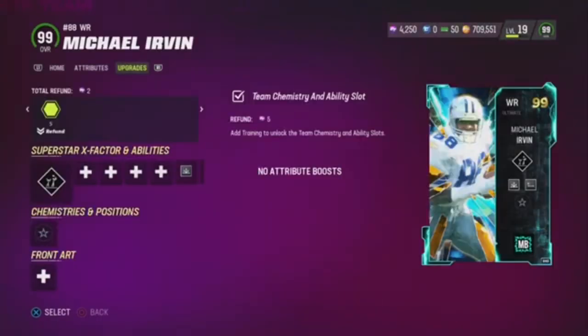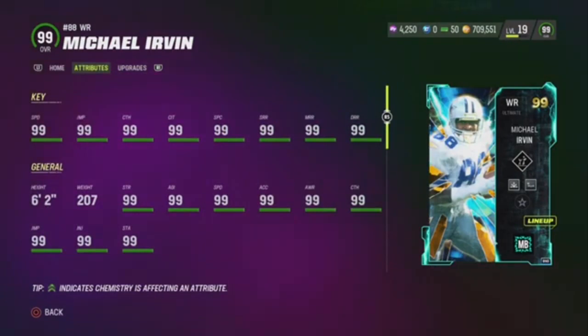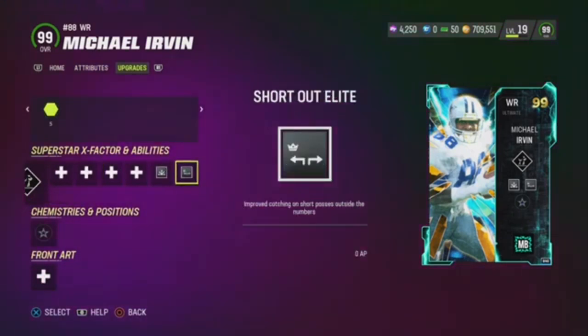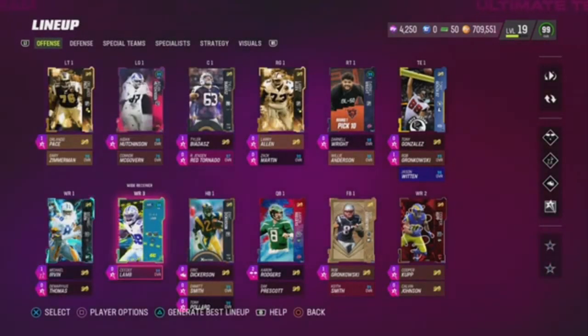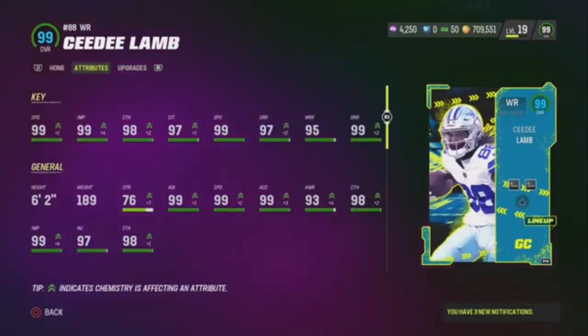Now we got my man Mike Irvin — new ultimate, 99 overall card, 99's everywhere. And I have Double Me on him as an X-Factor, and I have Route Tech and Short Out the League. So he can beat man press. Very good card. This card is great — probably the most valuable card other than the golden tickets.